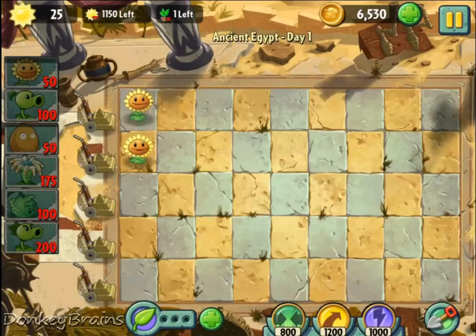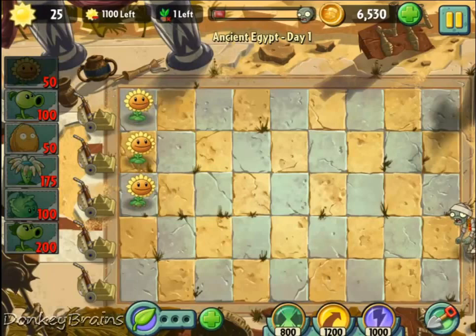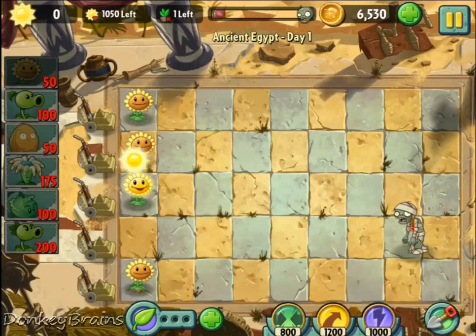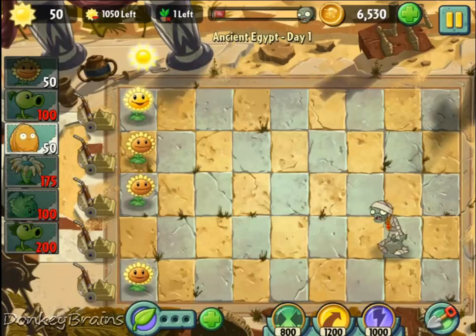Unfortunately for me, this means I can't use my patented strategy of potato mines at the start, since you can only lose one plant and I don't really want that plant to be wasted on a potato mine. That's okay though — I'll survive and beat it the old-fashioned way.